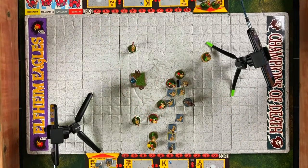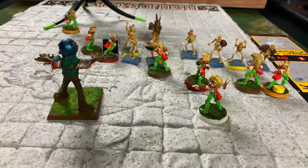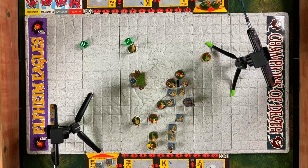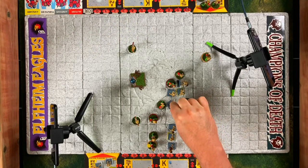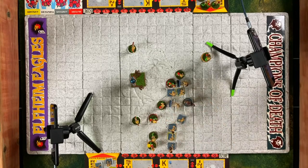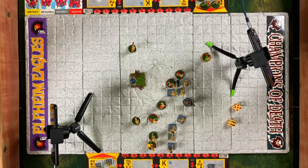An elf lineman attacks another skeleton lineman — both have a strength of three, so no bonus on the roll. They get a nine: defender knocked over. The skeleton only has an armor value of seven, and he fails his armor roll, so now he goes on the injury table. Rolling an eleven — that is a serious injury. He goes in the injured pile and is out for this game. He is a bag of bones for the moment.